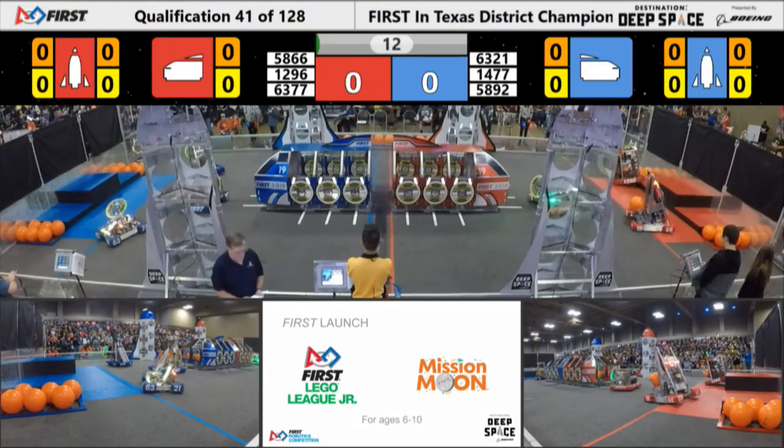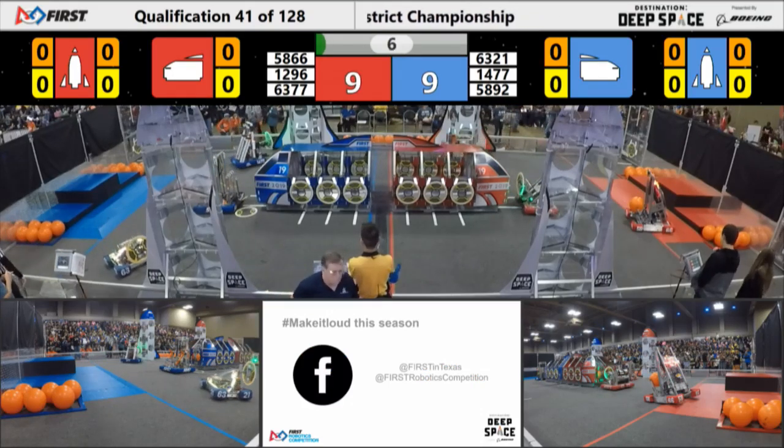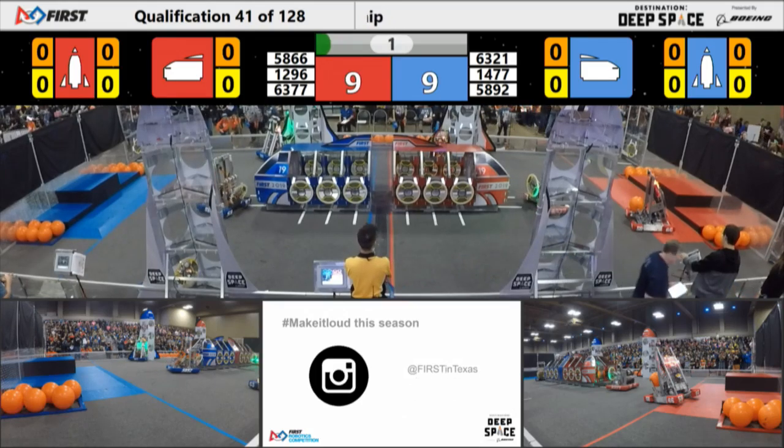Red starting from a higher position, then blue will have a slight advantage, maybe coming out of the sandstorm, as all three of the blue robots are past the HAB line. However, it looks like one red robot, 58-66, the Iron Tigers, not quite past it.